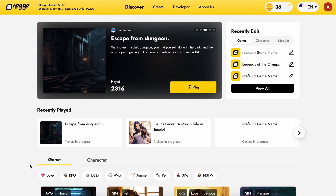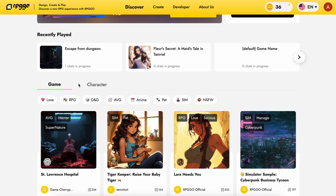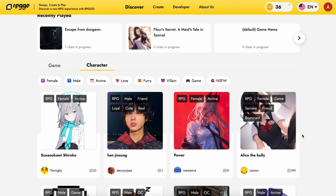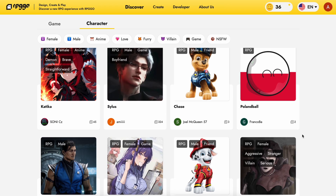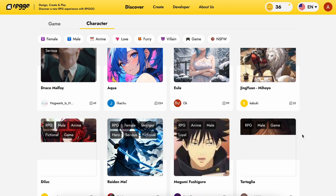I wanted to talk about it. If you don't know about RPG Go, it's an AI RPG platform that allows you to chat with multiple AI characters all in one place. It has a bunch of characters you can chat with, and it doesn't have any kind of filters or anything like that either.